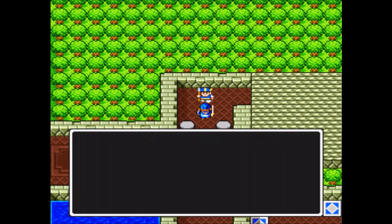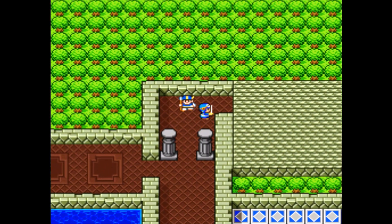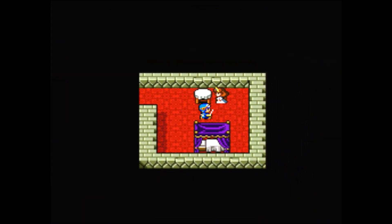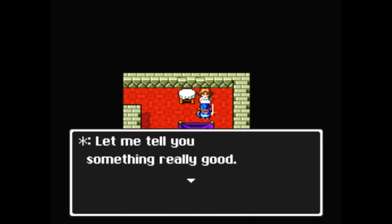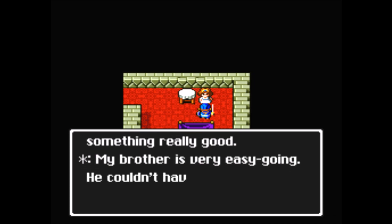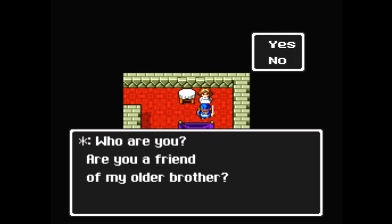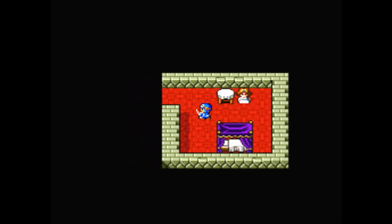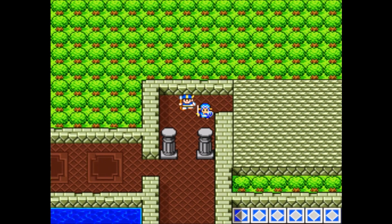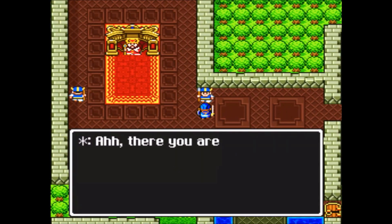Some treasure is locked up, and there's a poor old man locked up with the treasure. Prince Rolando. If Rolando is my cousin and he has the blood of Erdrich, doesn't this sister also have the blood of Erdrich in her veins? Why doesn't she join us? I guess she's too lazy. That would be a really cool fourth party member, but that's not really the case. That's unfortunate.